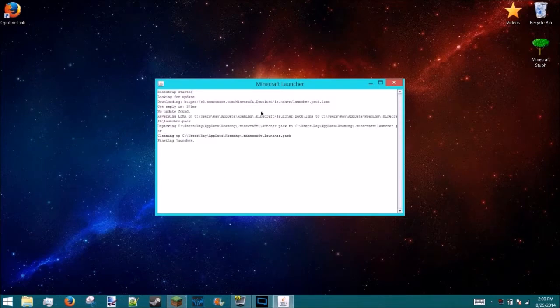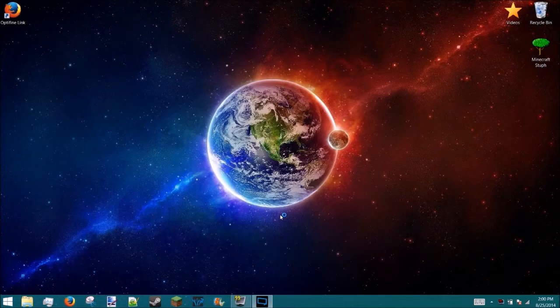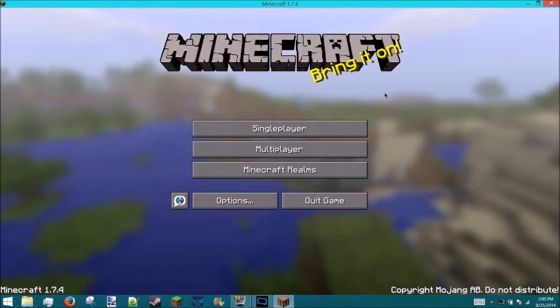Open Minecraft — it's taking a really long time — and it will create a new profile called OptiFine. Over here it should say 'Ready to play OptiFine.' Make sure it says that, then click Play and it will download.